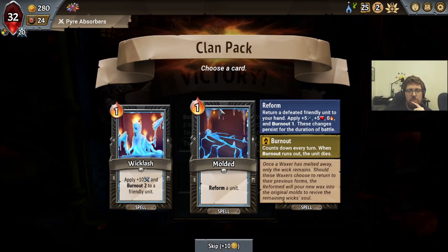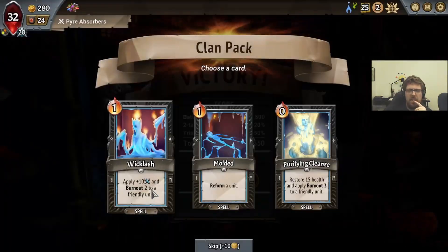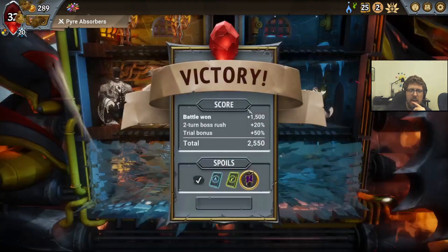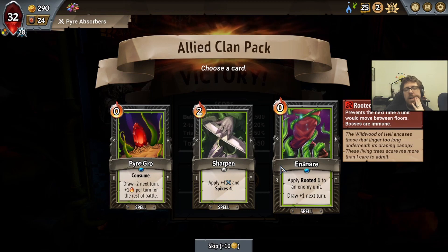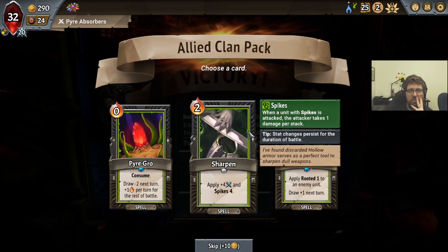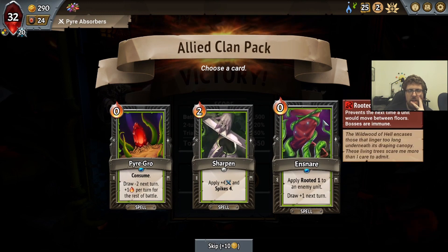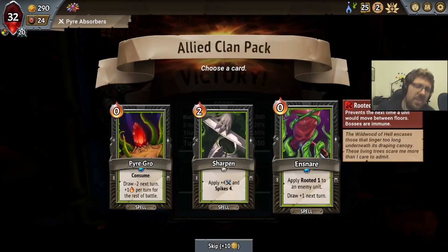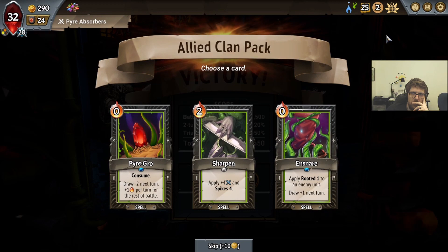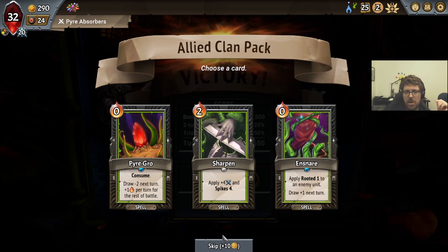Molded could alleviate our issues with the random ones, but I think we have enough. If we trim out a lot of the other stuff we should be okay. I don't really like Sharpen. I don't really like Ensnare — what are we at right now? 41 Spikes. Ensnare could be interesting, but he'll cleanse the Ensnare. It's probably not worth it. I think we want to just focus on making sure we can reform.